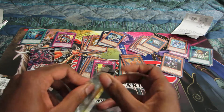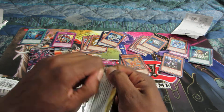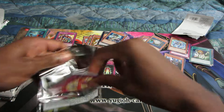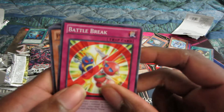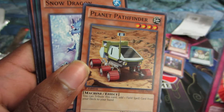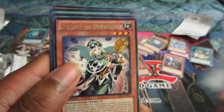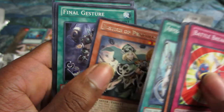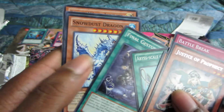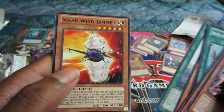And an Abyss Rising first edition pack. Dweller wouldn't be too bad here. Battle Break, Planet Pathfinder — that reminds me of Mass Effect for some reason — Snow Dragon, Abyss Scale of the Kraken, The Justice of Prophecy — she's definitely good. Final Gesture, Snowdust Dragon, Lemuria of the Forgotten City, and a Windjammer.